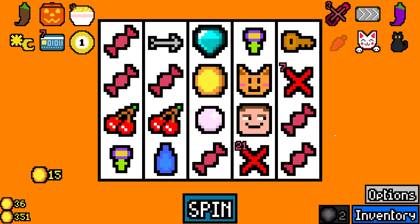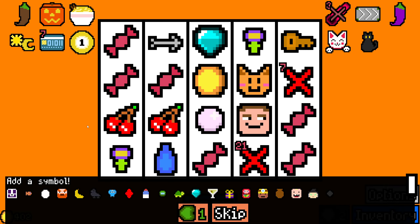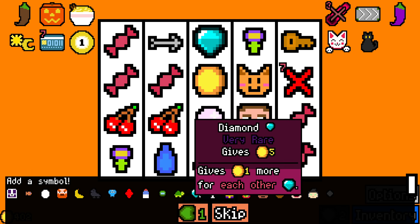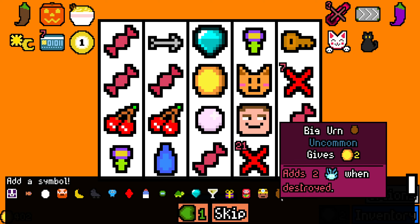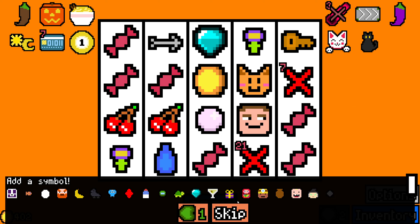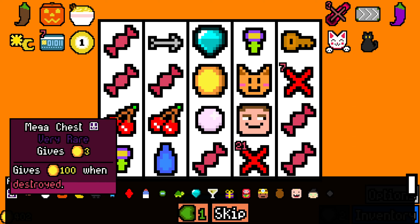Oh my god. Come on, toddler. Clear up this mess, please. Mega chest — I do have a key, so that's a free thing to pop. Rear capsule. Another diamond. Big urn. I doubt I'm going to use the witch for much. And the coal. Yeah, definitely take coal over a diamond. I think I'm going to take the mega chest just for the money. There's nothing there that really works with whatever this build is.